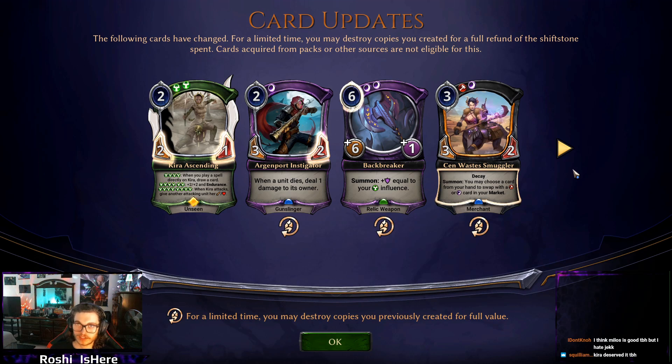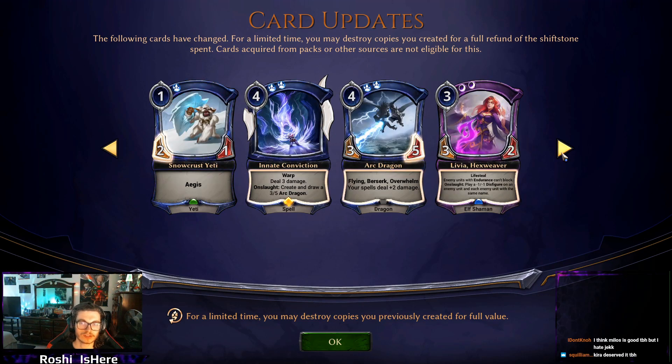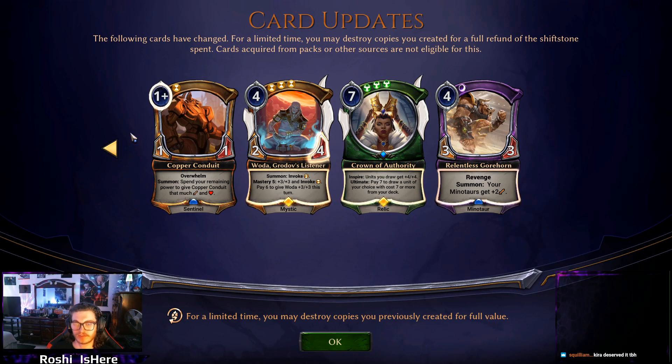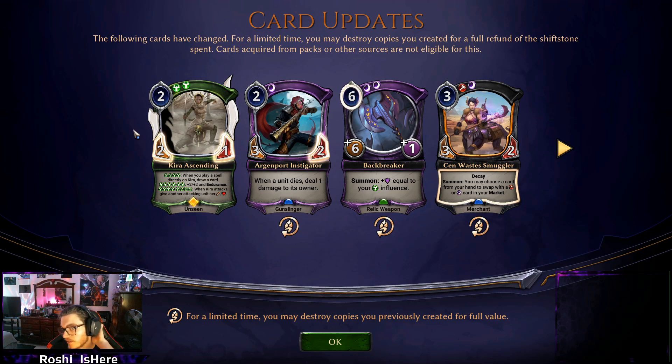For a quick TL;DR: Blight Moth is real good these days. They made a lot of cards now either trade directly with Blight Moth or get shrunk to a point where they trade with Blight Moth, and a couple other random things got mildly nerfed. We might see a resurgence of Praxis Pledge in Throne, and we get to revisit every single Justice Market having easy removal to pull out at any given time — and that's always fun. Yeti Aggro exists again, and other than that, just some random buffs of cards that probably don't see a lot of play.